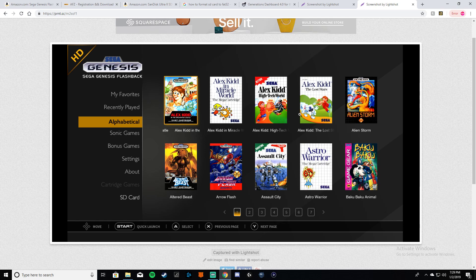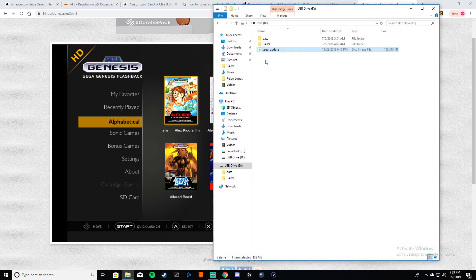Issues might be because you have an older SD card and you just need to format it to FAT32, or maybe it's the labeling — you're not labeling the file correctly. Remember: sega_update.img.